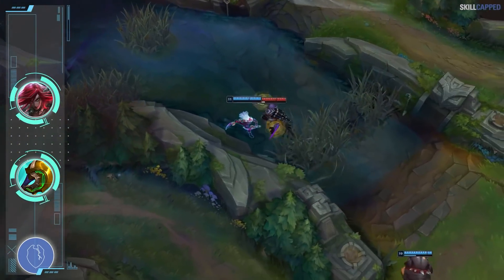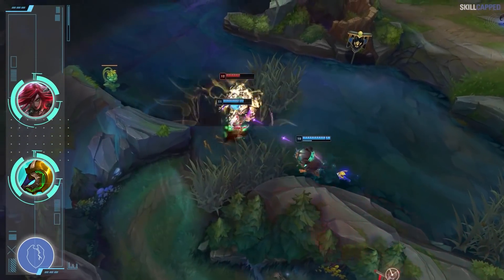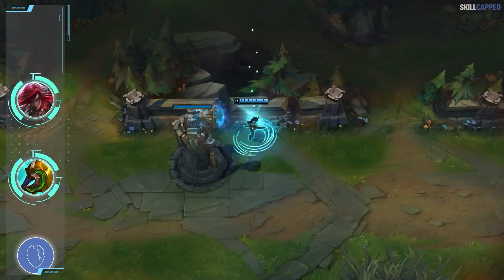Against champions who have skillshot-reliant crowd control like Camille and Aurelia, Katarina is seeing a ton of success. The blink from E makes it nearly impossible for something like Aurelia E to land, and gives you very strong outplay potential in a lot of matchups.